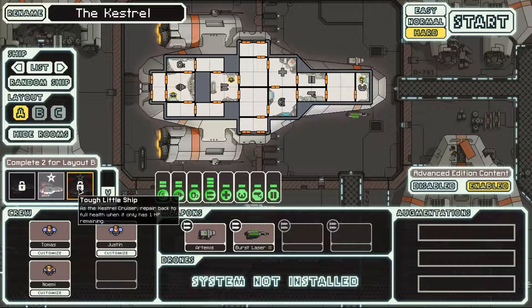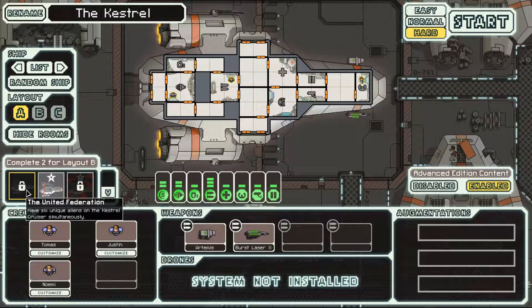Based on the order and the logos it might appear that the first one is the easiest, but I think the third one is actually easier. We only start with humans, which means we have to find five crew members of other types by the end of this run — Mantis, Engie, Rock, Slug, Zoltan, Crystal, Lanius.